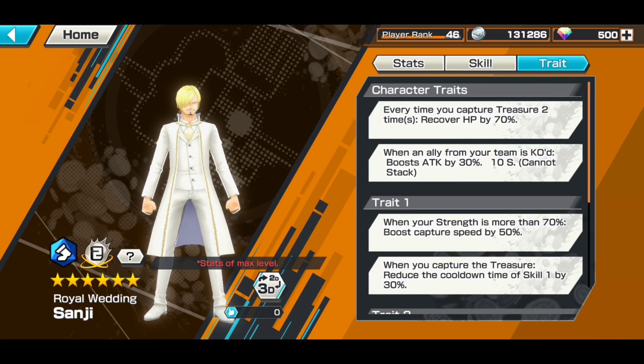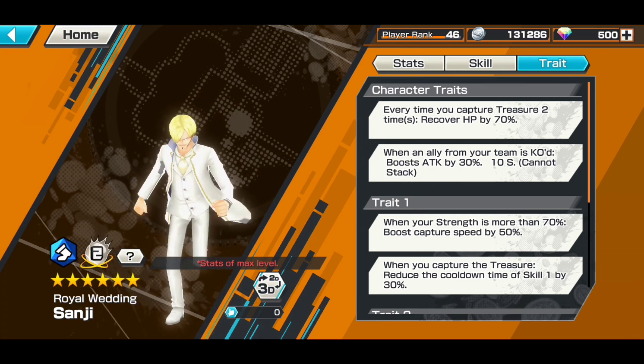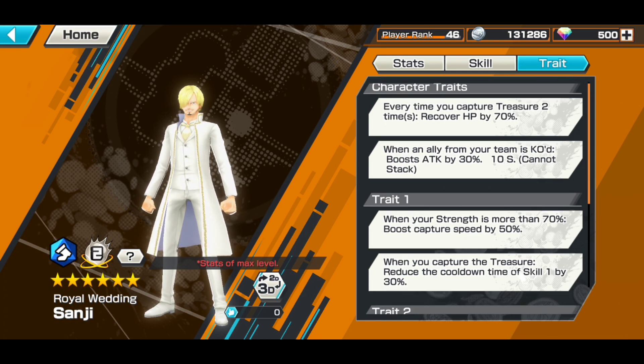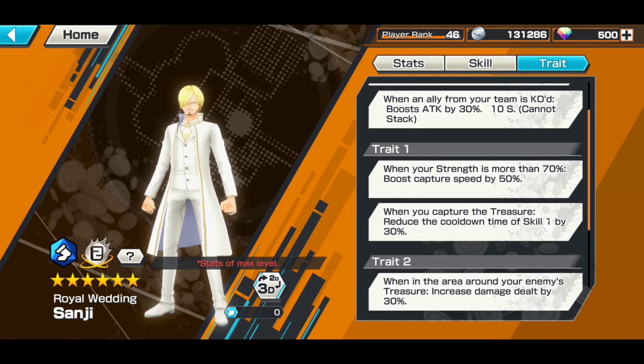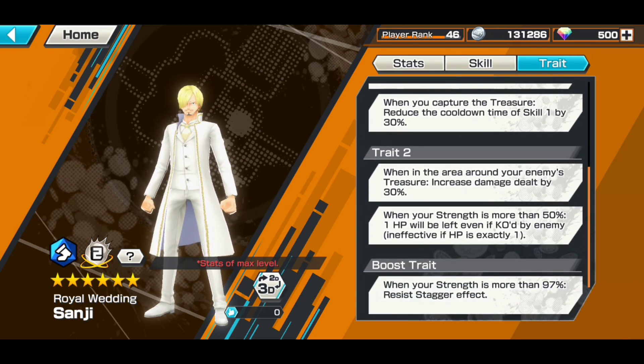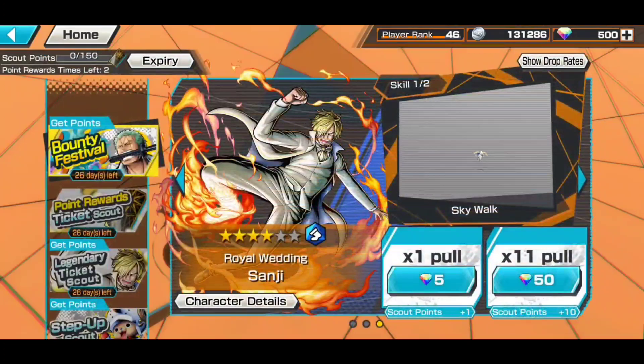Traits: every time you capture treasure two times, recover HP by 70% - wow, that's a big boost every two captures. He's probably going to be really fast at capturing treasure. When an ally from your team is KO'd, boost attack by 30%. Trait one - when your strength is more than 70%, boost capture speed by 50%, and when you capture treasure, reduce the cooldown of skill one by 30%. Trait two - when in the area around your enemy's treasure, increase damage dealt by 30%, and when your strength is more than 50%, one HP will be left even if KO'd by enemy.